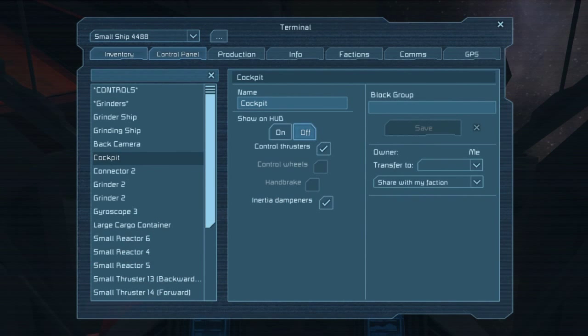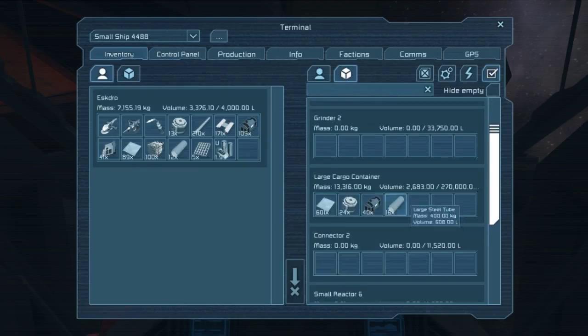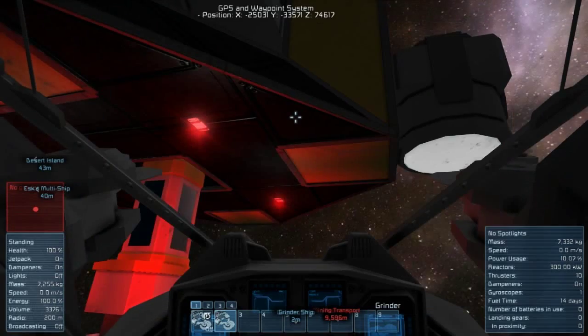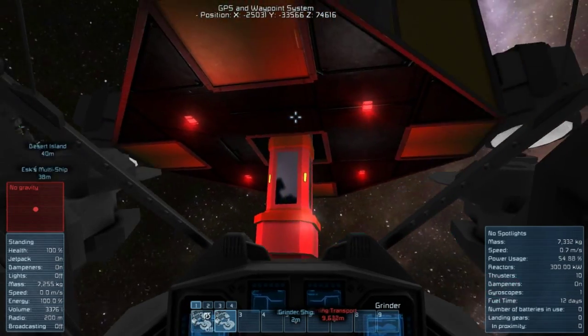Let me show you. So we got the grinder, it's using the conveyors, and we have a large cargo container on here. Everything gets sucked right into that cargo container. So we're going to have plenty of stuff, and then we can hook it up to our welding ship whenever we want and just transfer the stuff over.